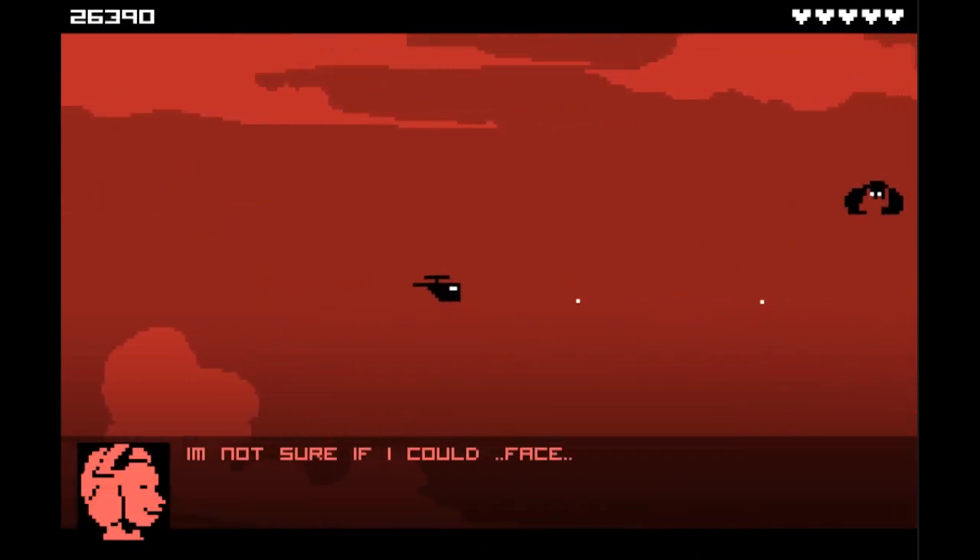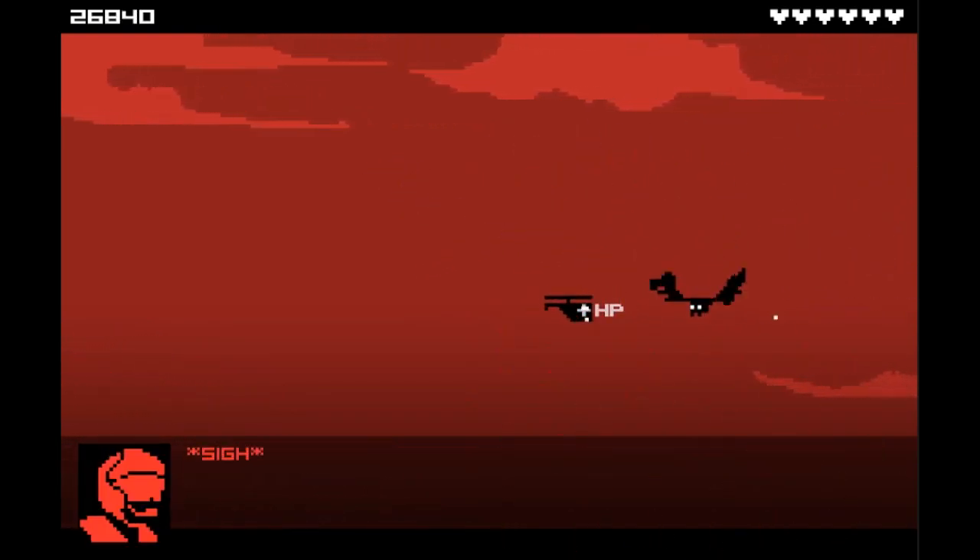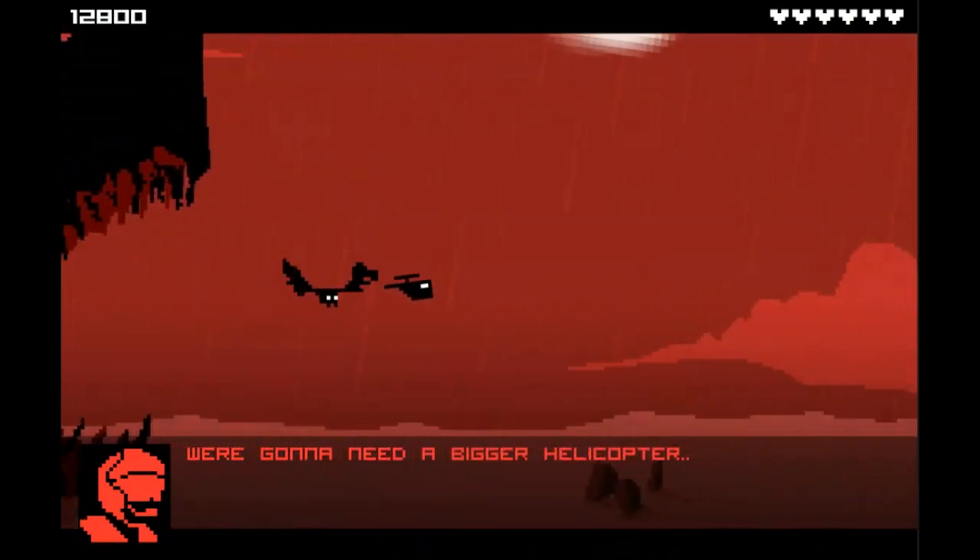The plot is in the pun-filled dialogue that pops up at the bottom of the screen. These will be bad puns, and will make some references to other games and movies.